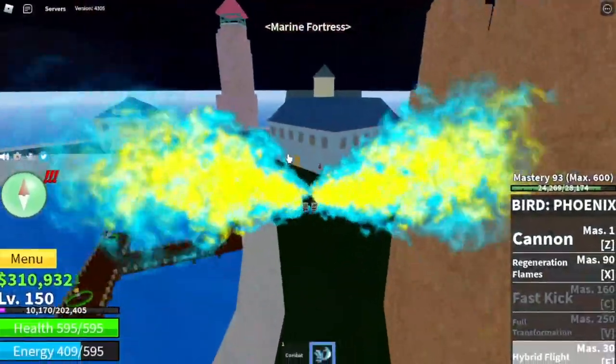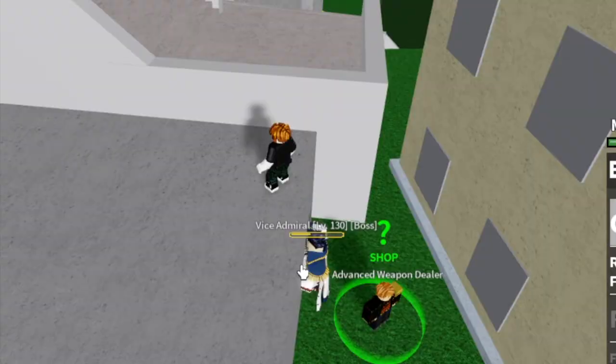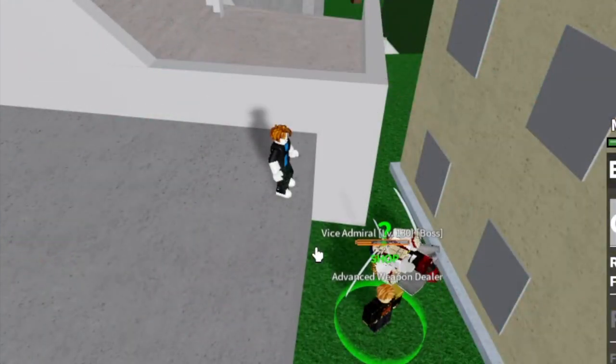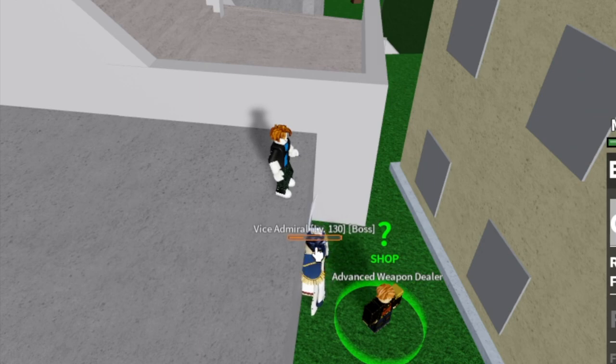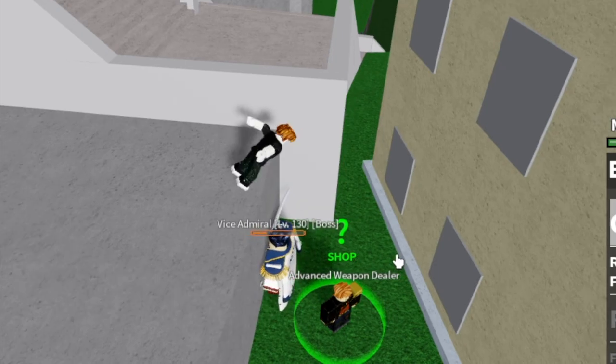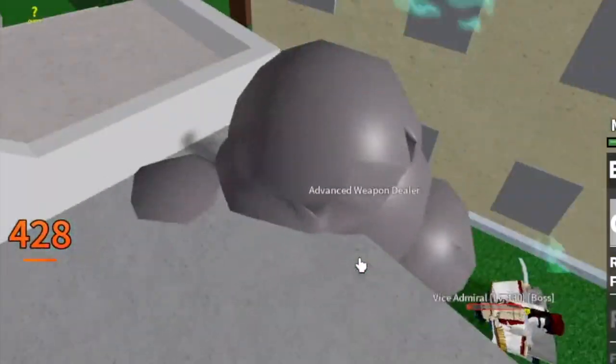Next is the Marine Fortress. Our target here is the Vice Admiral. My technique: look for an area where you can squeeze the Vice Admiral. If you use your Z skill, he won't go far and won't use his ranged attacks. By the way, at mastery 90 we've already unlocked our Regeneration Flames. I don't like using this skill much because if you get hit while doing it, it gets cancelled and costs lots of energy. So look for a close space, use your Z skill until you defeat him.